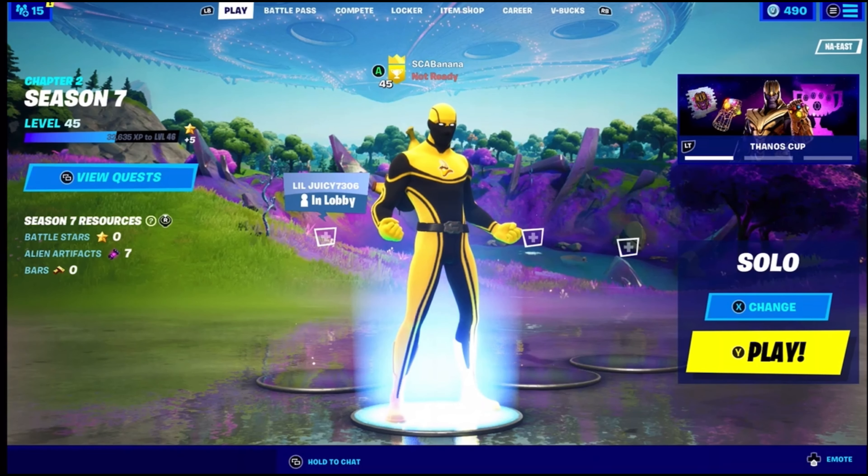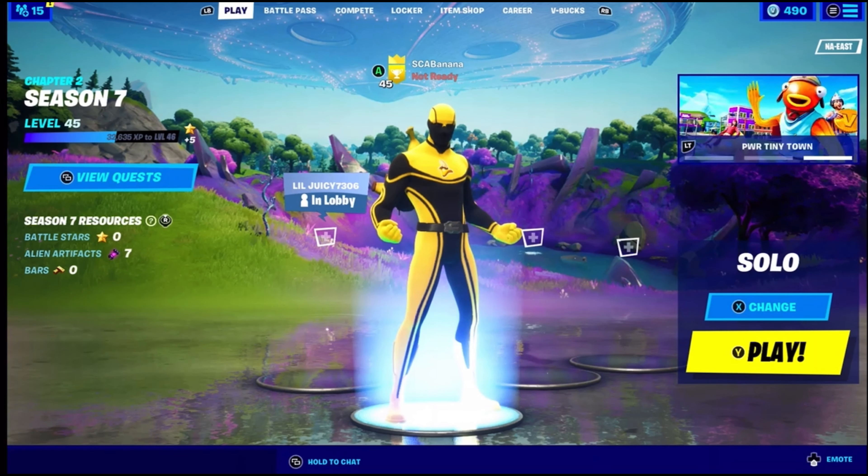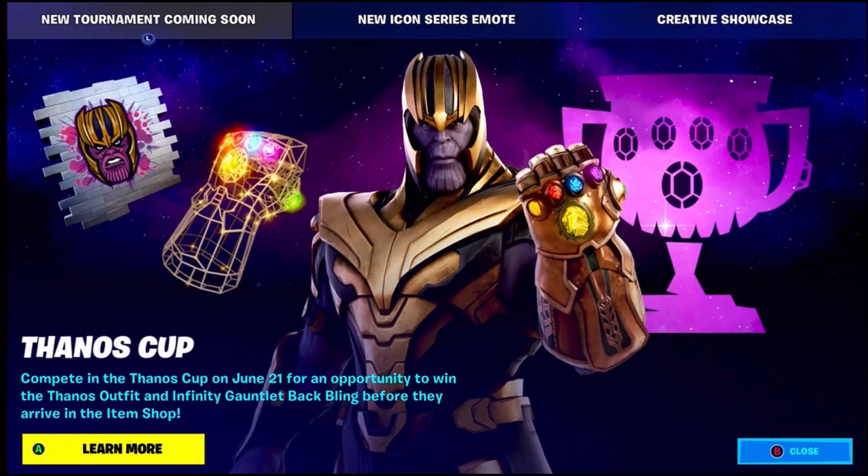We will be having our own Thanos skin in the Fortnite item shop on June 26th, but we got the Thanos cup here. With the Thanos cup, you have to compete on June 21st for an opportunity to win the Thanos outfit and Infinity Gauntlet back bling before they arrive in the item shop. If you get eight points, you'll be able to get that spray - guaranteed, whether you get eight points or above.